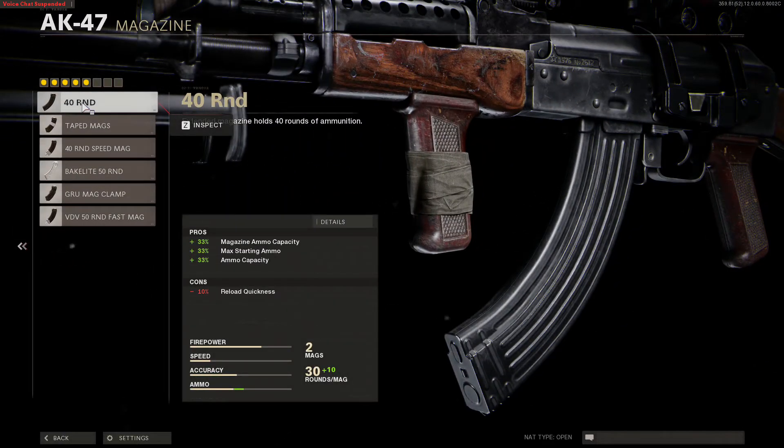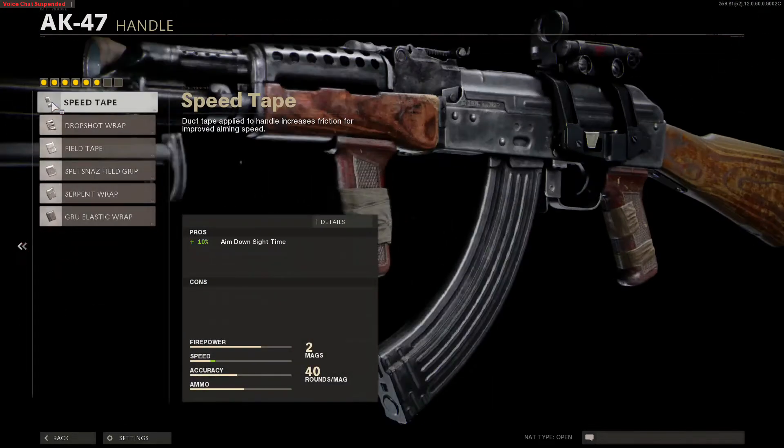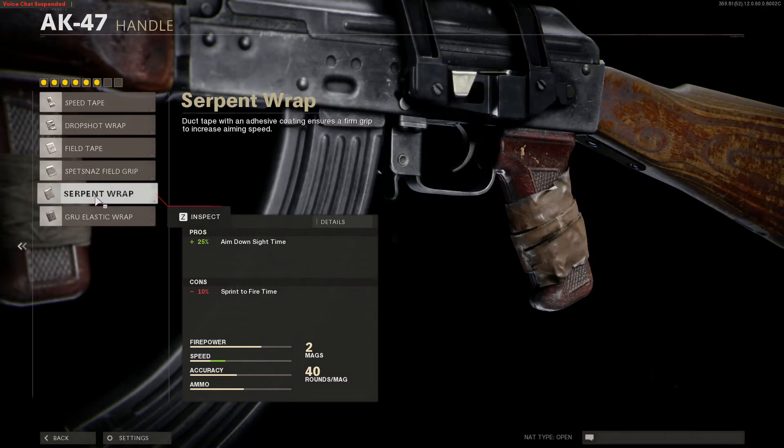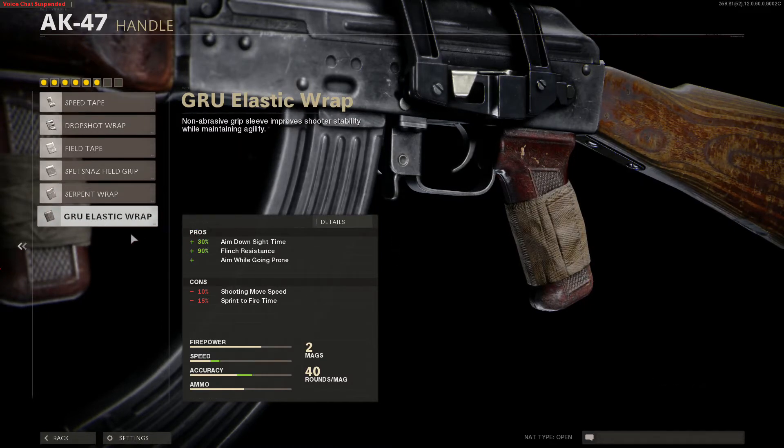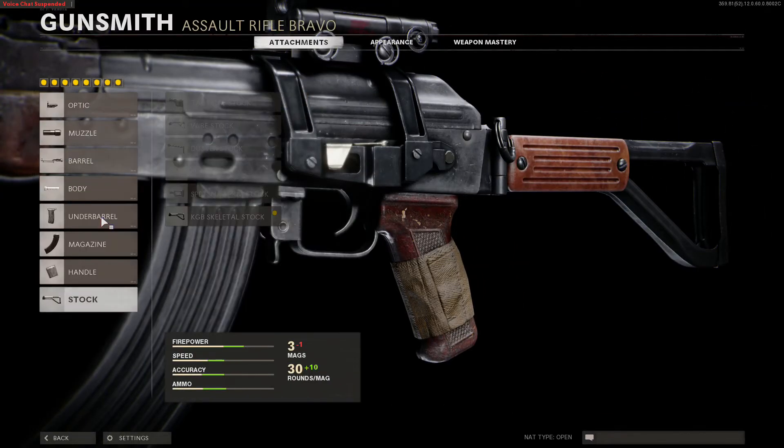For your magazine, the 40-round magazine — literally the first one you unlock. Easy peasy. For your handle, I would recommend using the GRU Elastic Wrap. And for your stock, I would recommend the KGB Skeletal Stock.